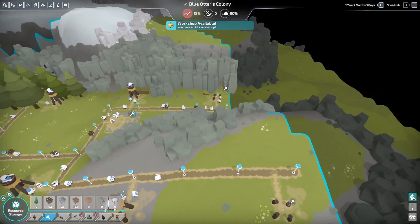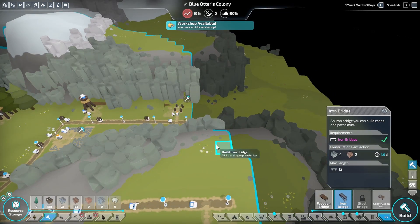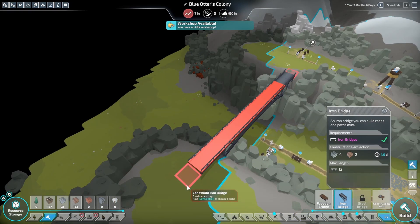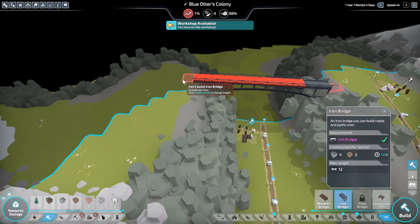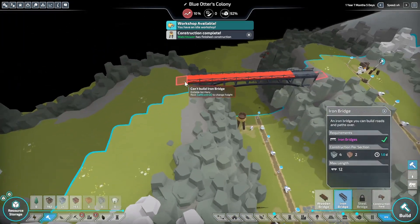Can we build an iron bridge? No — can we start it right here and go over? No. I need to check the span. Once they finish building that one, this is going to be the determining factor of whether I can access those resources or if I need a steel bridge. Actually, we probably do need one because that's the clay mine.